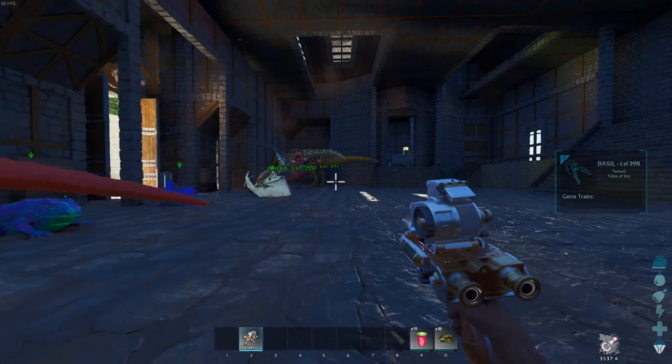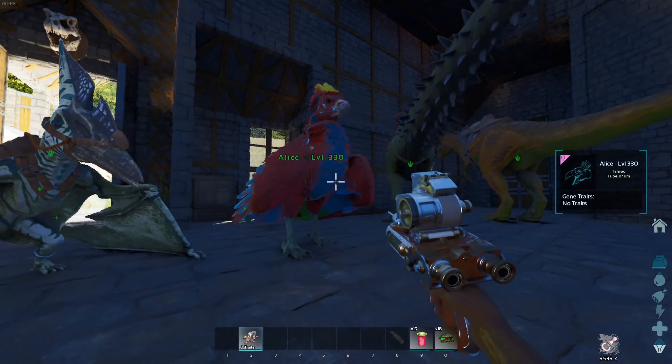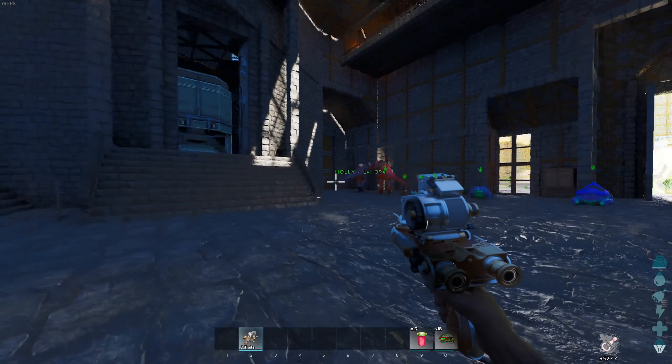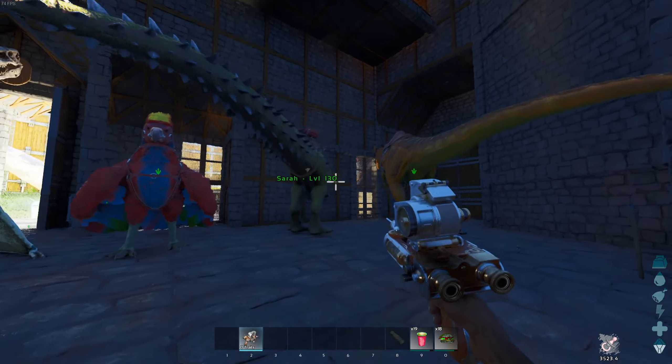The problem is it's only on wild dinos that you get these traits. What you have to do is find the trait you want, extract it with the gene scanner, and then you can implant it into a baby dino — not an adult. It has to be a baby dino. And the only dinos that are going to have these traits are dinos that I've tamed since the update.